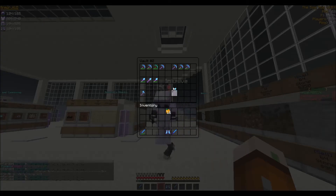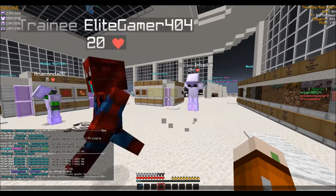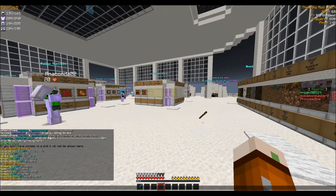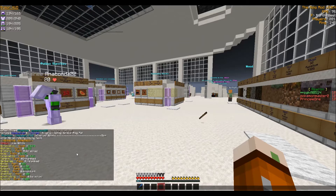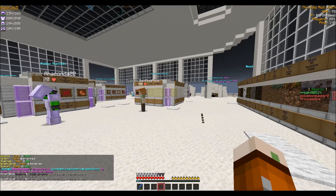I'll show you my MCMMO. My stats so far: excavation 101, mining 324, axes 8, swords 16, unarmed 235, acrobatics 82, alchemy 1, repair 147, salvage 73 and smelting 235. Power level 914. I'll show you my MC rank right now - there you go. Overall rank 1.3k. As you can see, I'm getting up there. I'm going to be the top MCMMO and going to get that money more than they do.